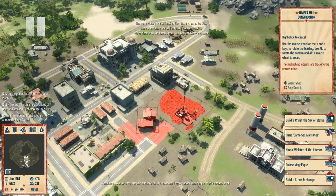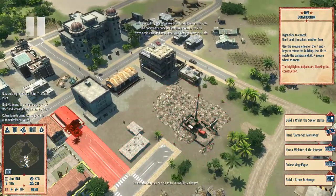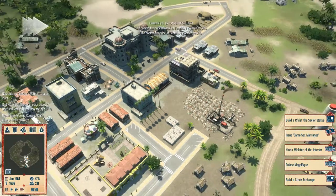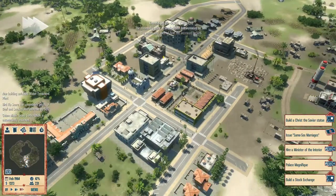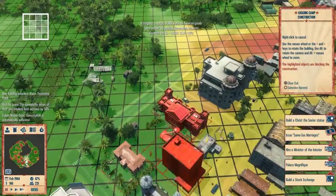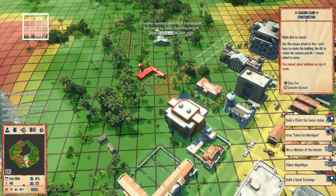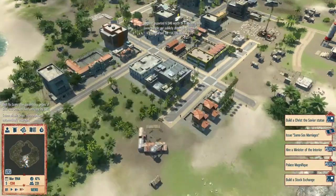I'll put a lumber mill just here and plant a few trees between the tenement and the lumber mill to make this city look good. We cannot do any canned goods at this current moment, but what I can do is build another logging camp further up here, and another one right here, making that a high priority.